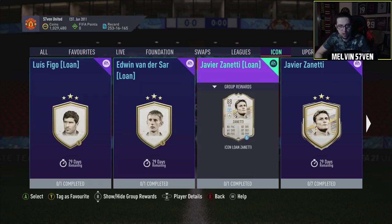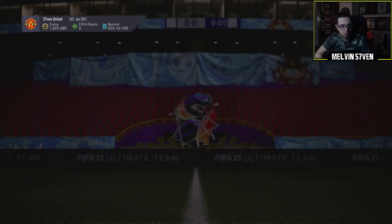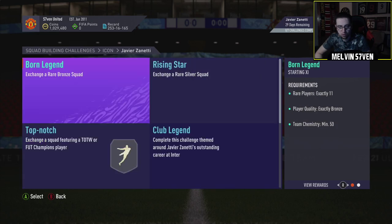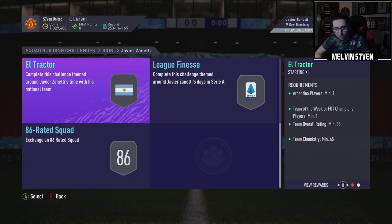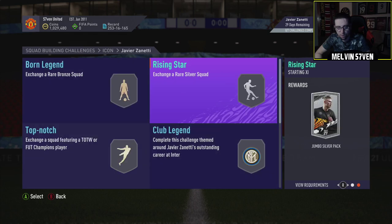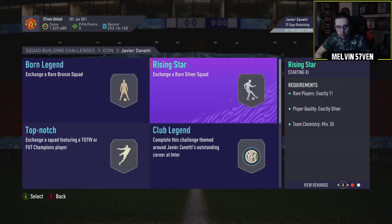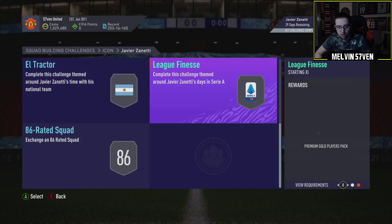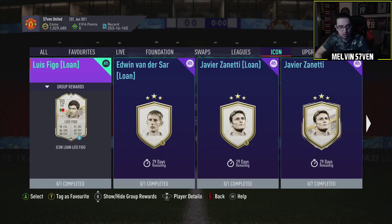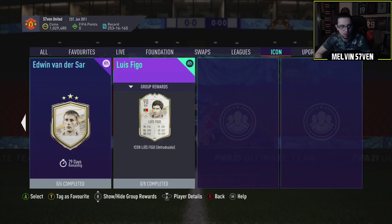So we've got loans here. We'll check what the actual requirements are. An 86 for Zanetti, two 86s, an 85, an 80 rated squad, an 84, eleven rare bronze and silvers. The pack rewards are pretty shit, but okay, we'll check what the other ones are.